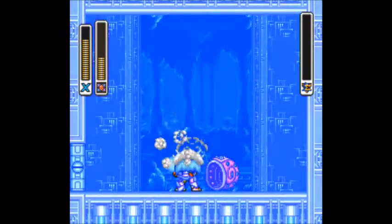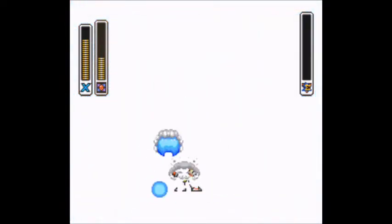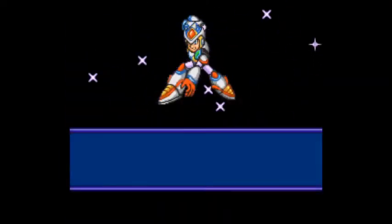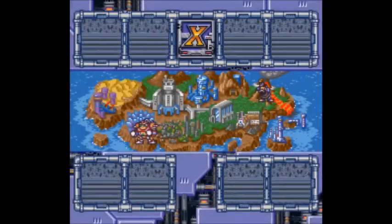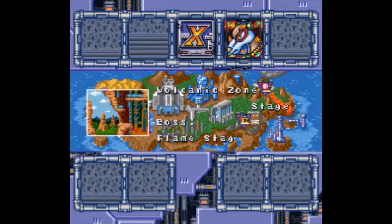Gotcha. Playing around with the shell is fine, but it's hardly conducive to an energy-saving strategy. Six down, two to go! You got Crystal Hunter! Alright, that is Crystal Snail! Up next is Flamestag — we'll see you then. We'll be right back.